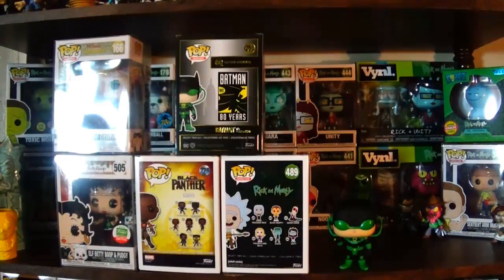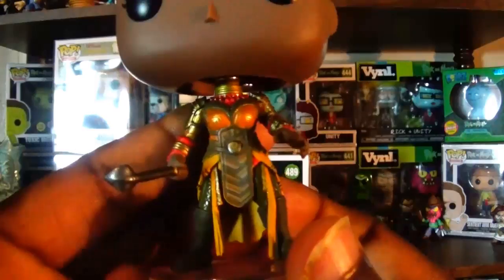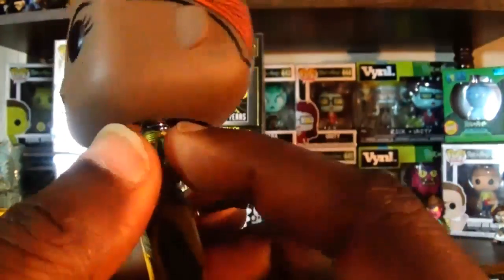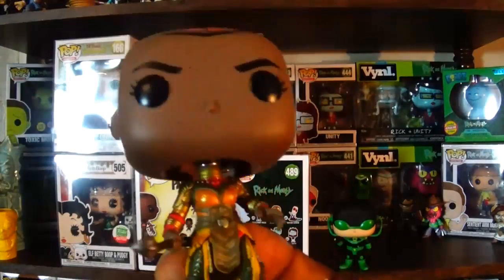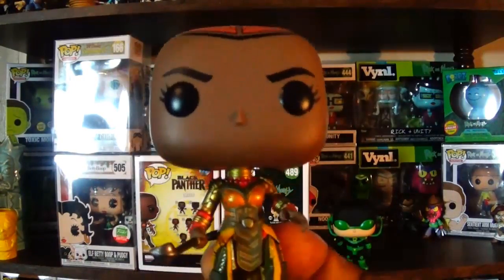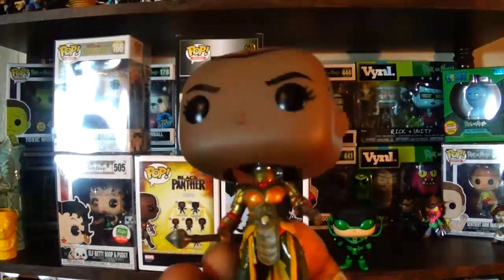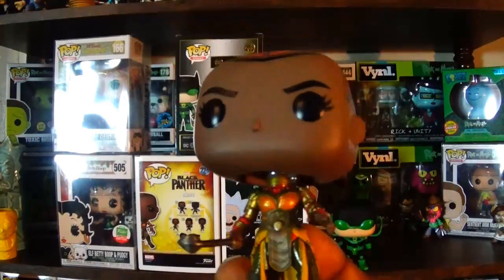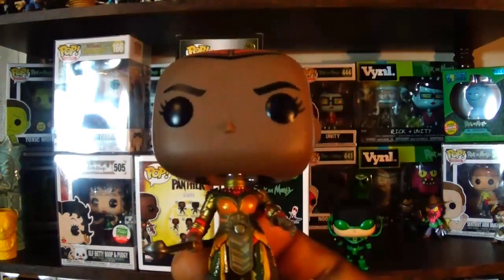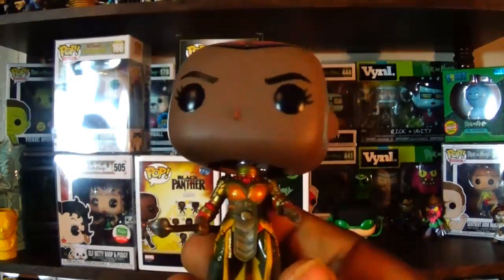I went ahead and unboxed Okoye. She comes with a stand, which is necessary because her legs are very slim. The outfit is very intricate for a Funko pop — a lot of nice details, things that need to be sculpted are sculpted, and things that should have texture actually do. I think this is one of the better Funko Shop exclusives from last year. I'm still not sure if I want Okoye in the red dress too — a lot of people like it because of the removable wig gimmick from the movie.